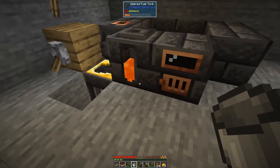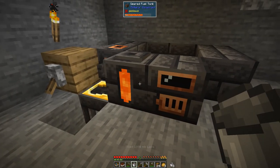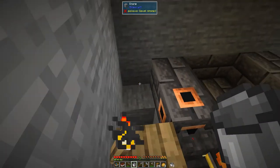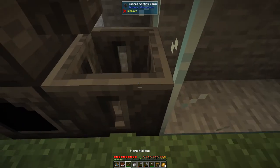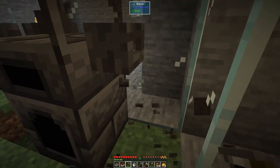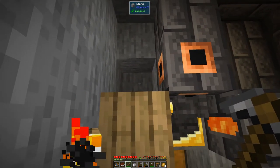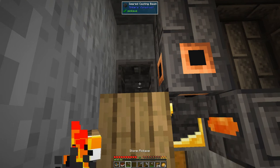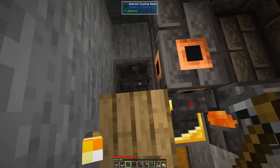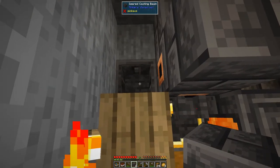We can put those straight into the smeltery. The smeltery is nice and full for the next recipes. There might be a slight problem where I've put this because it's going to get a redstone signal for stuff to go into here, which I don't want. That's no big deal — all we need to do is put some seared bricks down here like this.